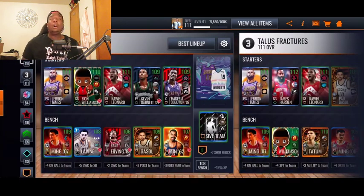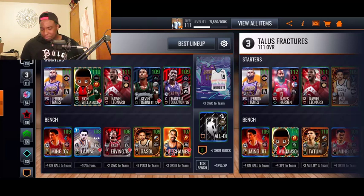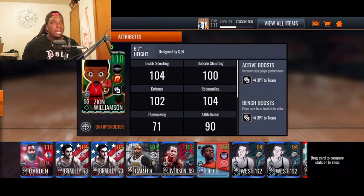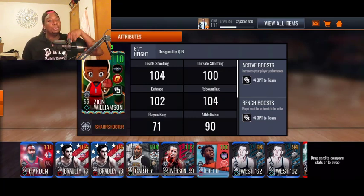I wanted to clear that up because a lot of people are trying to say that I'm lying or being fooled — Ultimate Buckeye does not get fooled. In this gameplay video we're going to be playing with the golden ticket Zion Williamson — shout out to QJB for creating this card, and shout out to John Seuss for letting me hop on his account. His Instagram link will be down below. Make sure to enter the 110 overall NBA Live Mobile account giveaway — the winner will be chosen tomorrow.